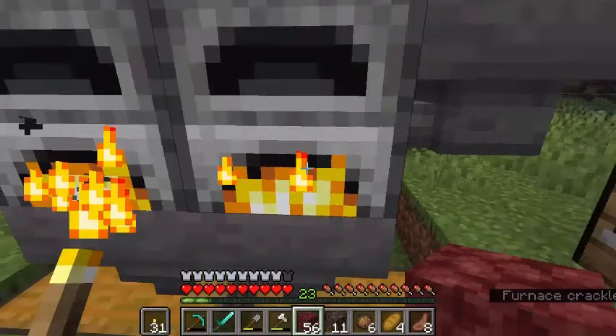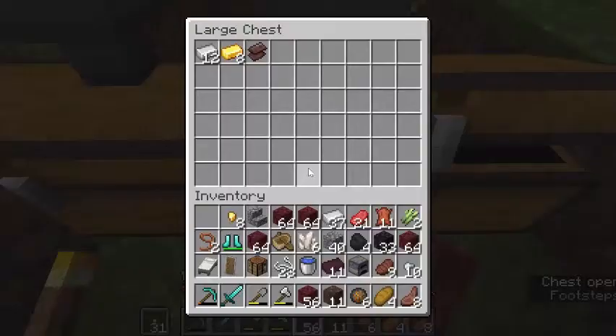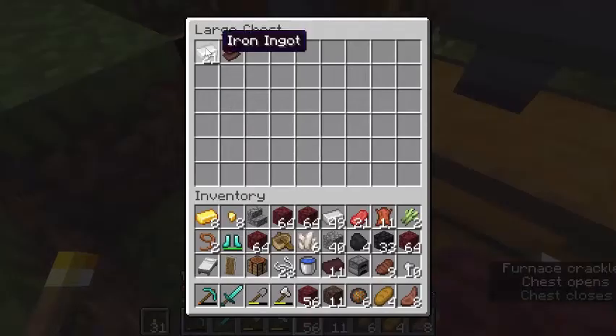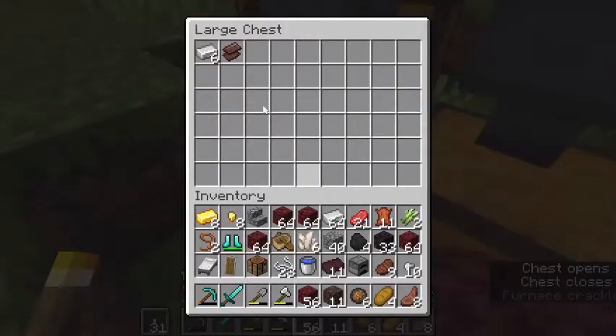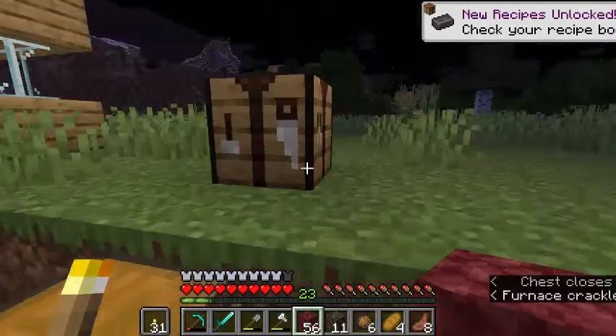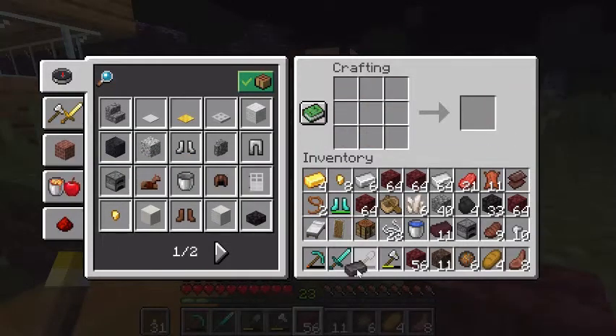I'm going to have netherite! As you can see, I'm here at my super automatic smelter. I've got the ancient debris out of the chest and popped it in. We now officially have netherite scrap. I've got five netherite scrap but I don't know the recipe for an ingot, and I'm not sure which table I need.